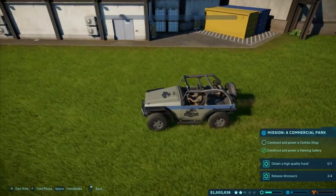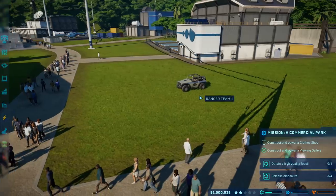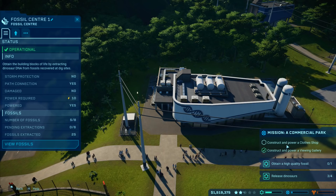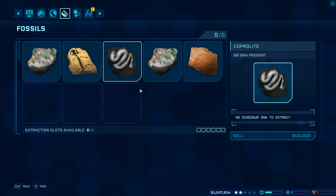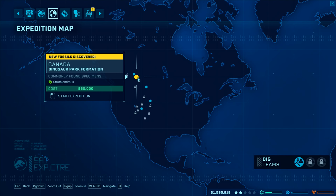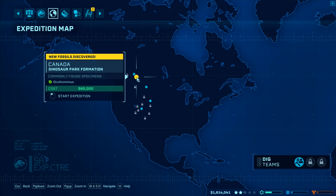The other issue is that if you're not careful, dinosaurs can get out. I'm going to let that one carry on. We need to obtain a high quality fossil, release another dino, and construct a clothes shop. We're running out of time for today's episode. I'm going to sell the coprolite - bye bye to the dinosaur poo. Back to the expedition map - Struthiomimus is going to boost that one up. Partially depleted for all three of them.